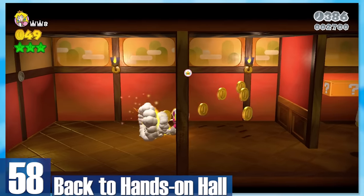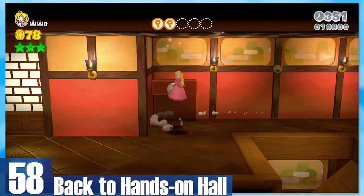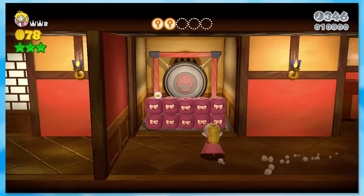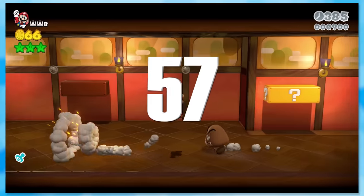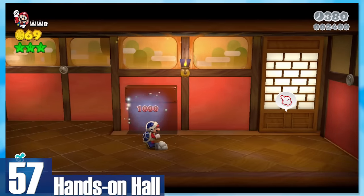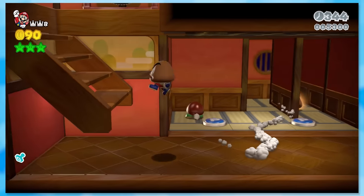58: Back to Hands-On Hall. I really wish there were more stages with unique themes like this. I love the Japanese aesthetic and using the cursor to open the shoji doors. Some of the enemies are annoying to deal with, but otherwise it's a great level. 57: Hands-On Hall — the original. The main difference is the enemies aren't as difficult. Frankly, these two levels can be interchanged depending on the mood.